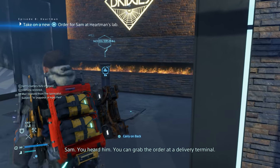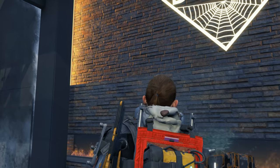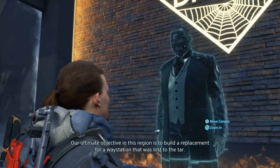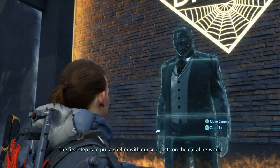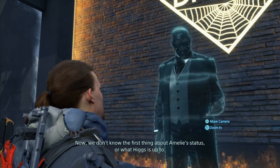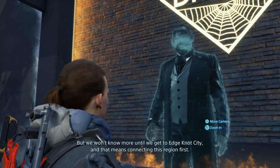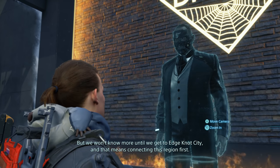Sam, you heard it. You can grab the order at a delivery terminal. Our ultimate objective in this region is to build a replacement for a waystation that was lost to the TAR. The first step is to put a shelter with our scientists on the chiral network. We don't know the first thing about Emily's status or what Higgs is up to, but we won't know more until we get to Edgenaut City. And that means connecting this region first.